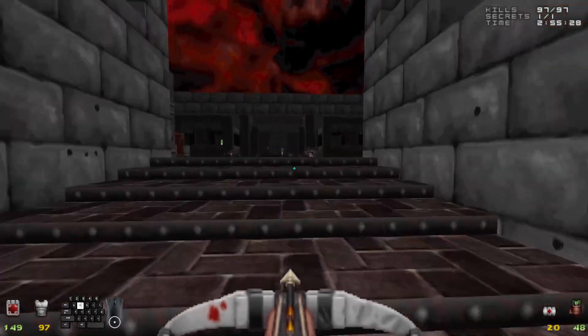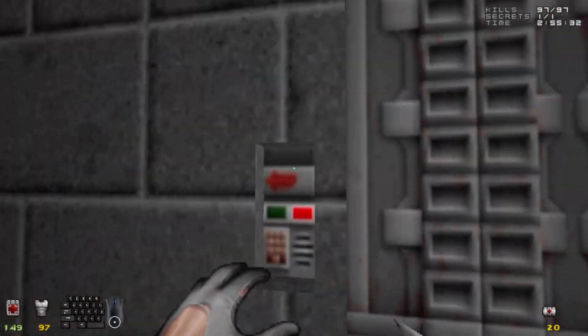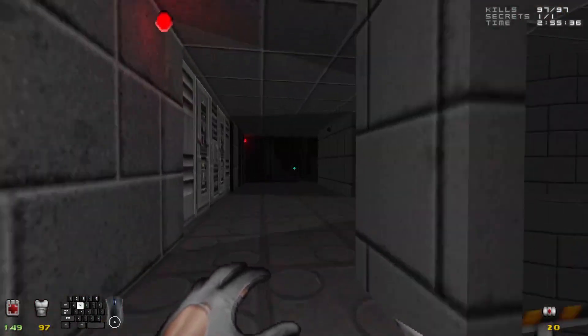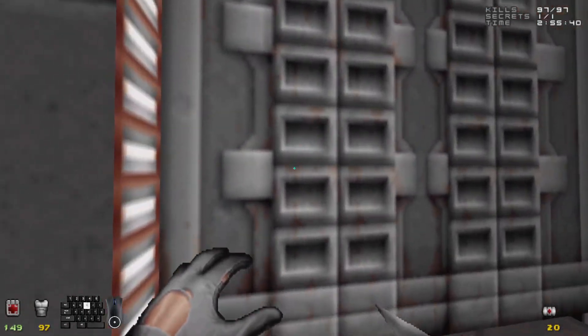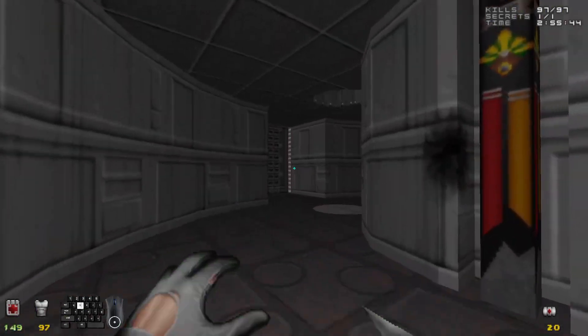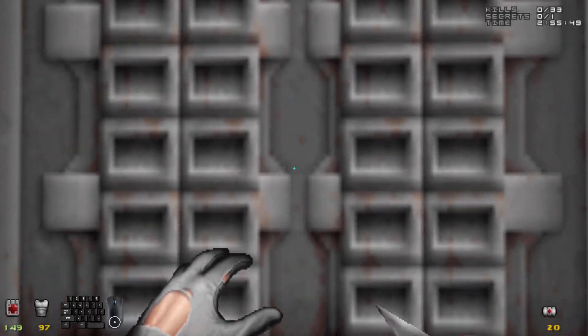I'm going to go ahead and get out the punch dagger — we're going to be using it a little bit, because I do not want to break my stealth. We have the uniform, we're going to put it to good use right about now. So once we go into this little rotunda here, to this next door — welcome to Fortress the Bailey.